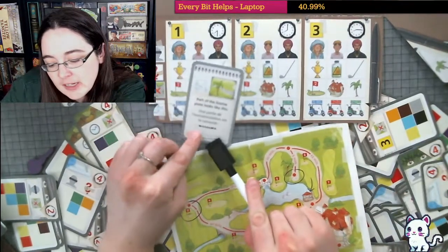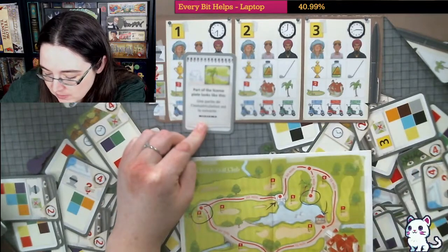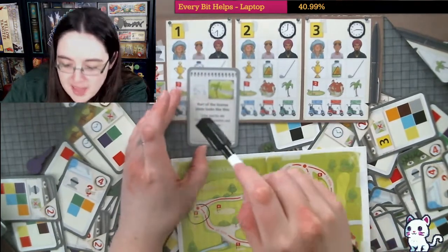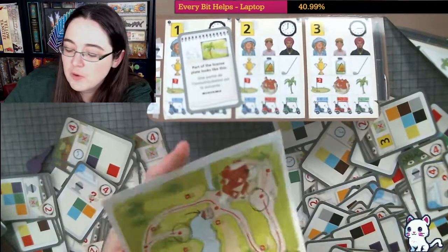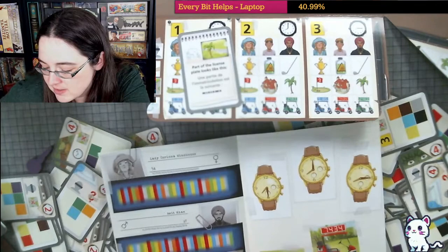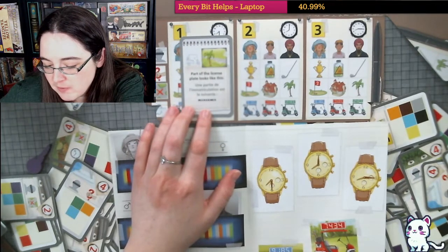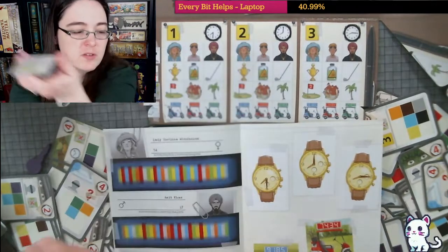I don't really know what the dotted lines are telling me. The palm tree is definitely the location — part of the license plate looks like this — so there's some sort of pattern with these numbers. If you're looking at these numbers here: 9, 1, 8, 5 — I'm trying to figure out what these little dots mean. I can't quite make it out.